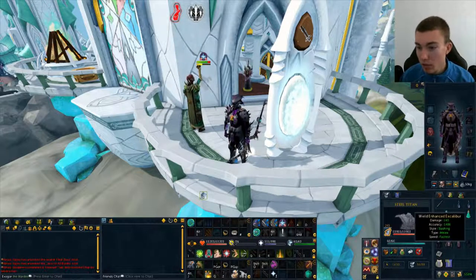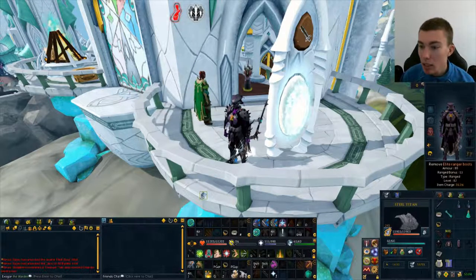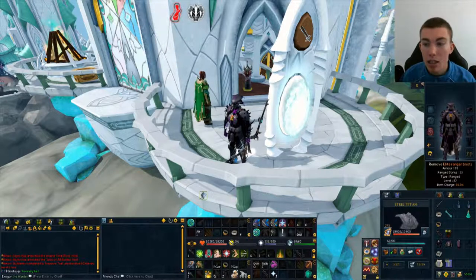The best in slot ring is the Asylum Surgeon Ring, which you get from the Broken Home Quest, so make sure you get yourself that as well. I also have the Illuminated Book of Wisdom just for a few bonus stats. In terms of boots, ideally Elite Ranger boots. If you do have full Pernix or full Armadil then obviously you'll be using Armadil boots or Pernix boots, but Elite Ranger boots are ever so slightly better so get some if you have the extra GP.